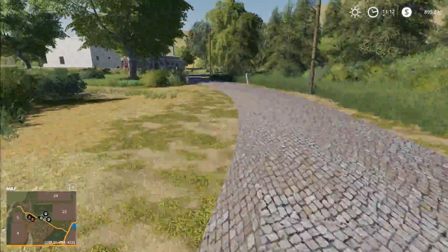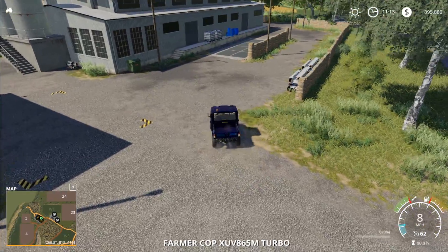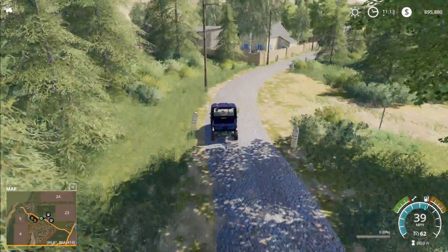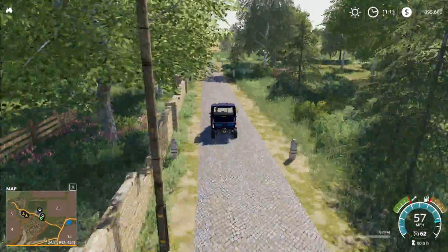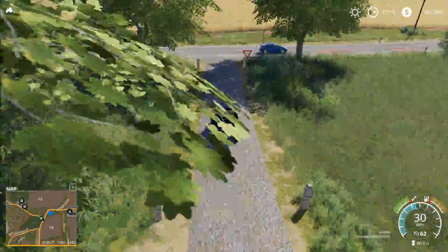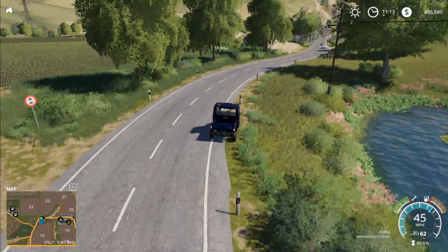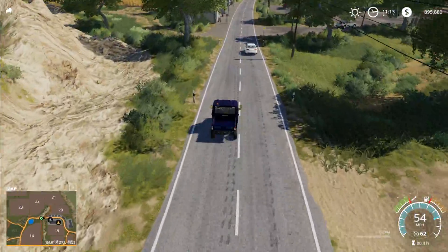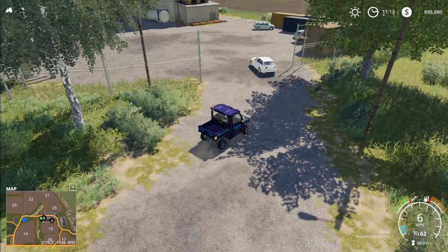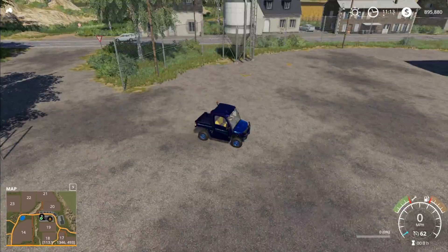We'll head back up the road to where our gator is and continue on the tour. We'll head down to the main T-intersection and take a left. Nice little water feature there — I love the ponds and stuff they put in these. I think they really add so much to a map and make it come alive. There's a lime station there — kind of caught me off guard.